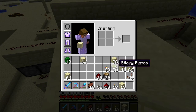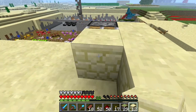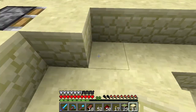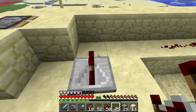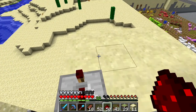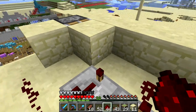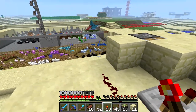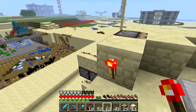That's going to be a sticky piston with a block. Block on the side — we're going to need our repeaters: one going in on full delay, two going out on full delay. Redstone there and there. And finally a redstone torch there.